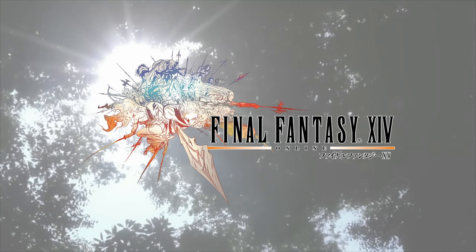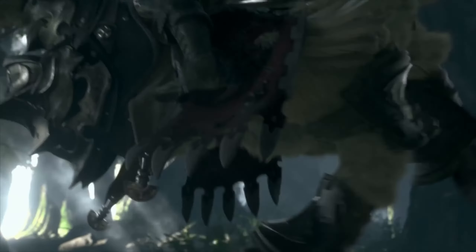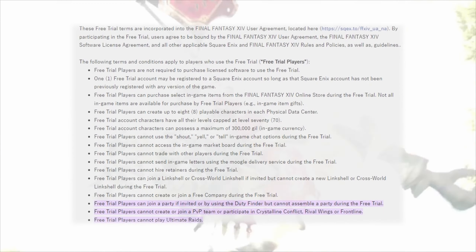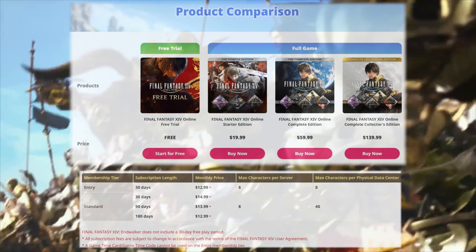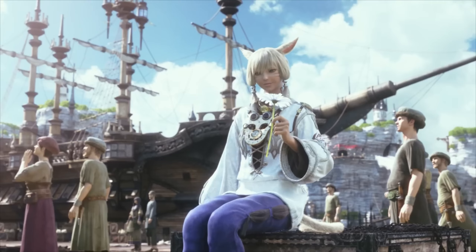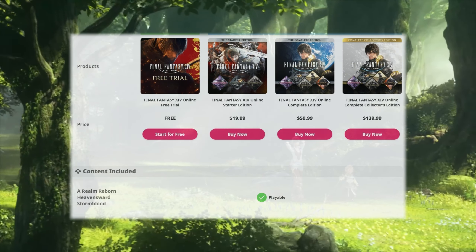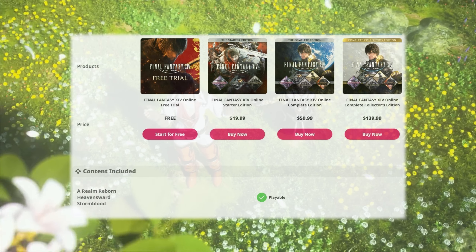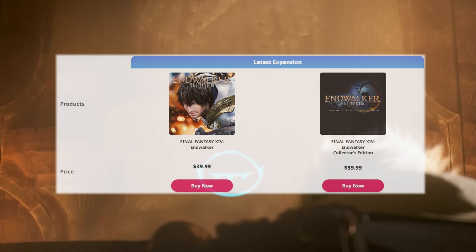Final Fantasy XIV has two paths to play. There's a free trial version that lets you play the first two expansions, all the way up to level 70, with no restrictions on playtime, for free — though this version is very restrictive in other aspects. The other path is what I'd say is the most annoying way to buy into a subscription-based game: you have to buy the game first before even thinking about sub options. The base game is sold for $20, though it does go on sale — most recently it was on sale for $15. In order to gain access to the rest of their expansions, you have to buy their latest expansion, with the cheapest option being $40.